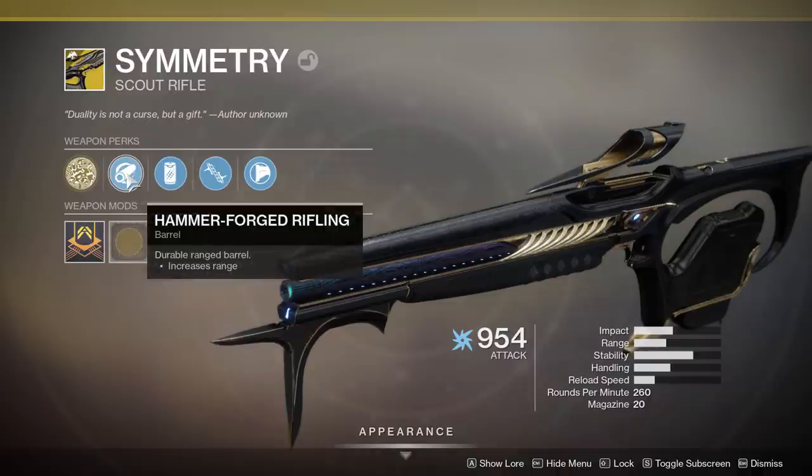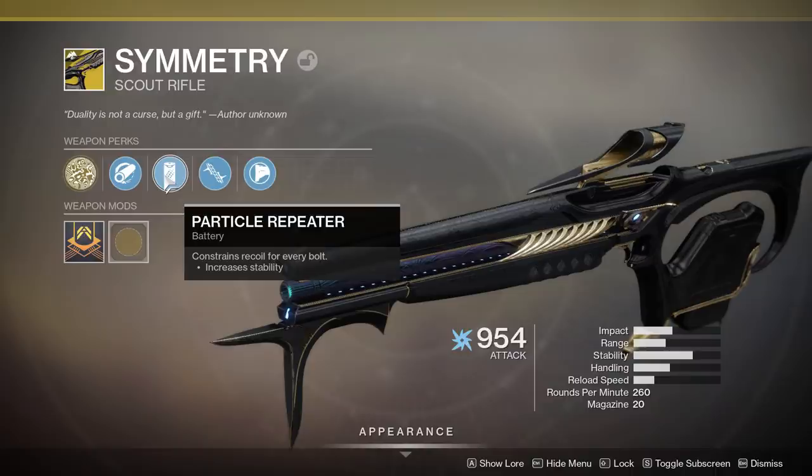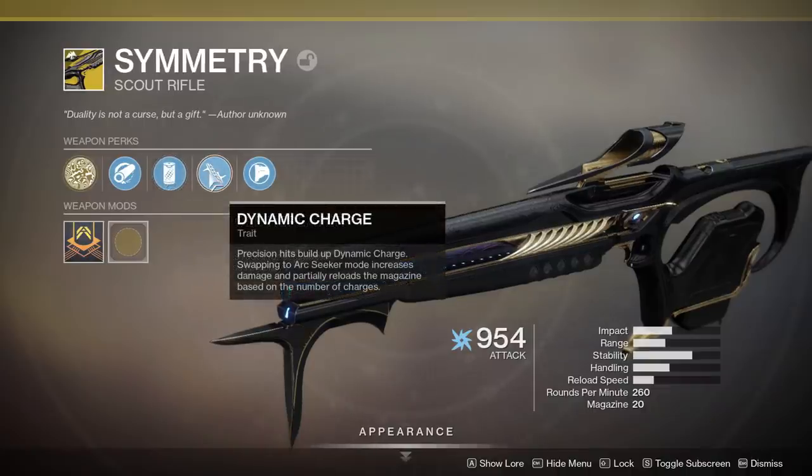It also comes with Hammer Forge Rifling for increased range. Particle Repeater is a battery perk normally found on Fusion Rifles — it increases stability here. The trait, Dynamic Charge, is what we're going to be testing the most today. Precision hits build up Dynamic Charge. Swapping to Arc Seeker mode increases damage and partially reloads the magazine based on the number of charges.